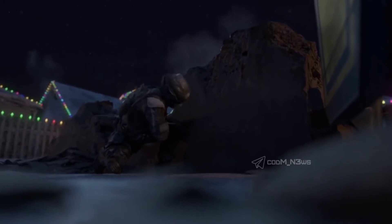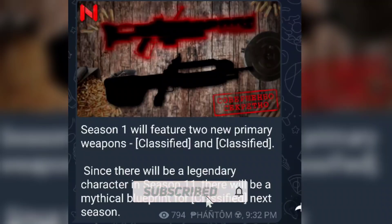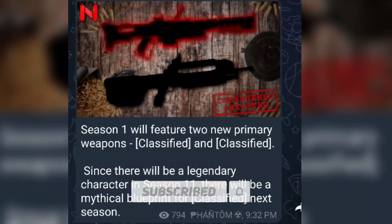Let's have a look at next season's new weapons and characters. According to insiders, Season 1 will feature two new primary weapons, both listed as 'classified' — meaning the names have not been revealed yet, only showing as classified in the game files. There will be a legendary character in Season 1, and there will be a mythical blueprint for one of the classified weapons. So one of the two new weapons is going to get its mythic weapon blueprint, and I'm really pumped to find out which two new weapons are coming.